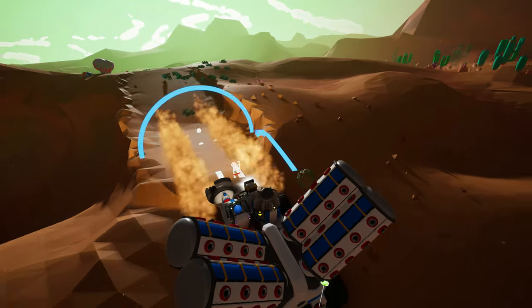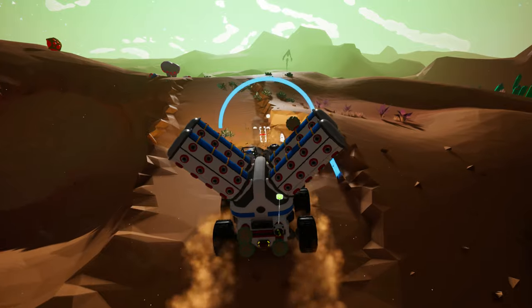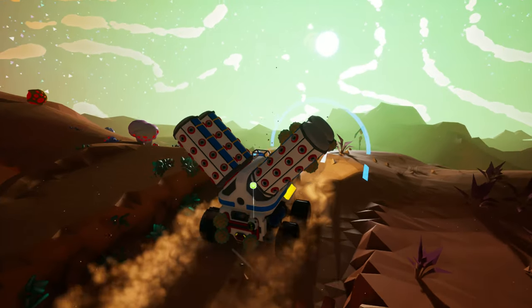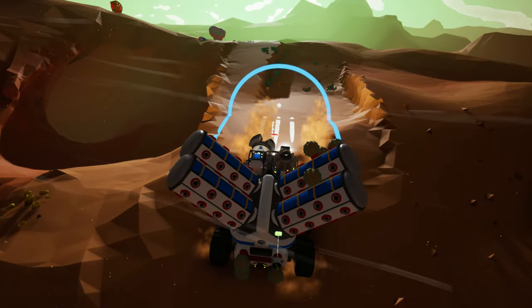On top of that, you can often find wolframite nearby that can be smelted into tungsten, so you can collect two resources at once. It can be a little easy to get lost on Calidor since it's all one big desert, so I'd advise landing as near to the north pole as possible so that once you have all the ammonium you can carry, finding your shuttle is as simple as heading north.